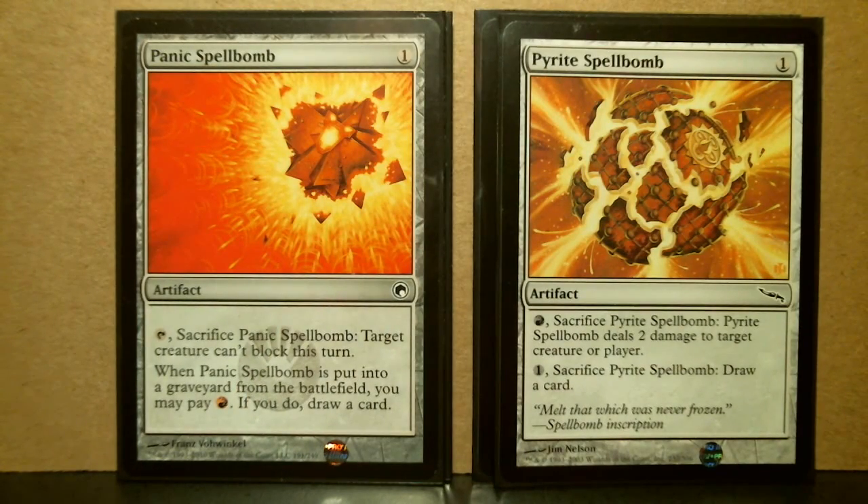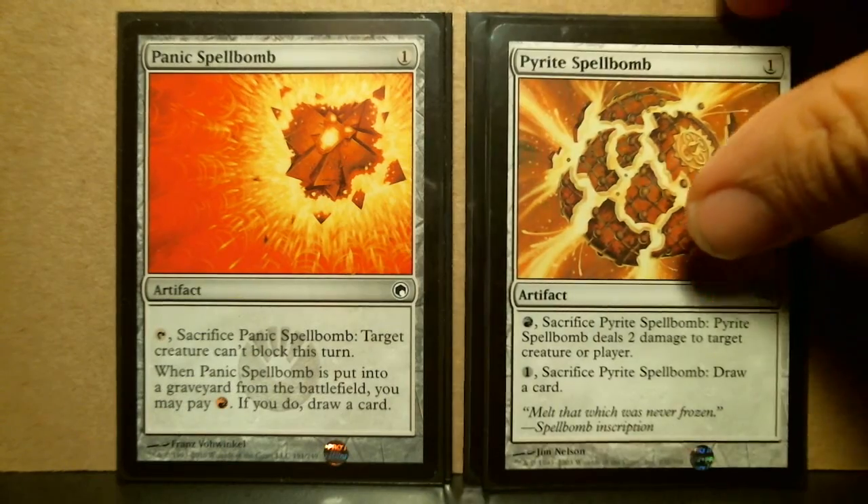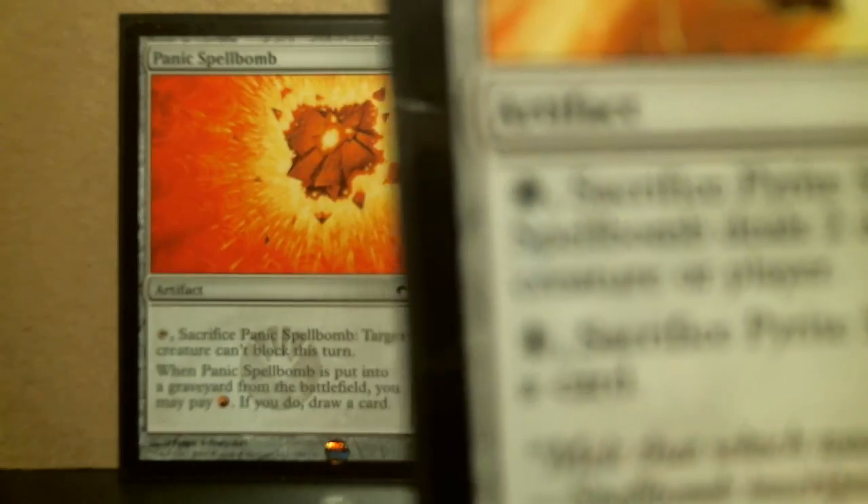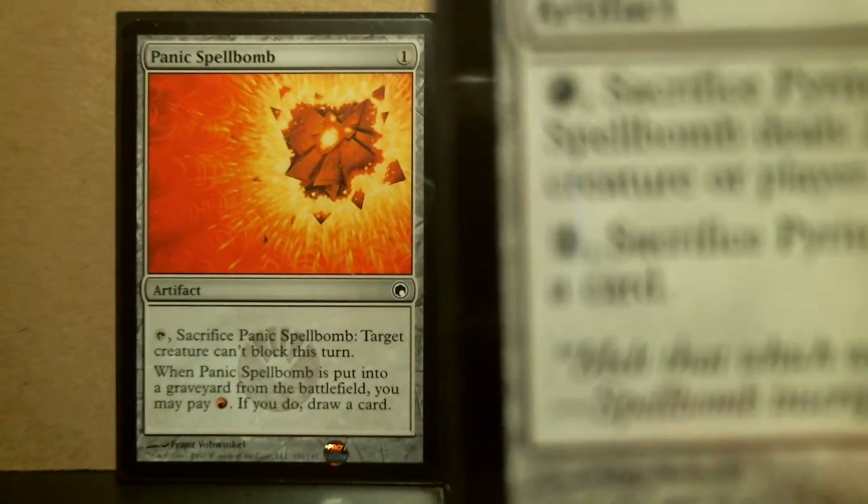For the red ones: Panic from Scars and Pyrite from Mirrodin. With Panic, you can draw a card, and you can make a target creature unable to block. With Pyrite, you can also draw a card, and you're dealing direct damage to a player or creature — very useful, and it only takes one mountain.